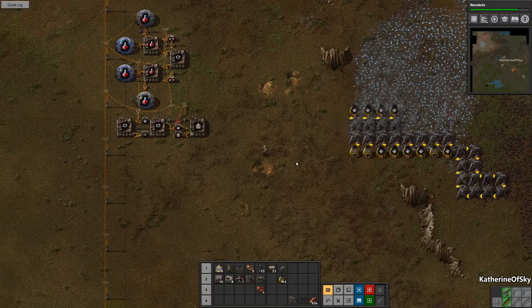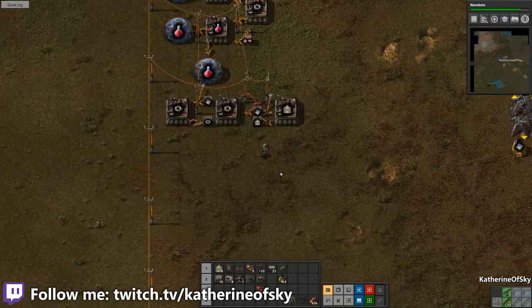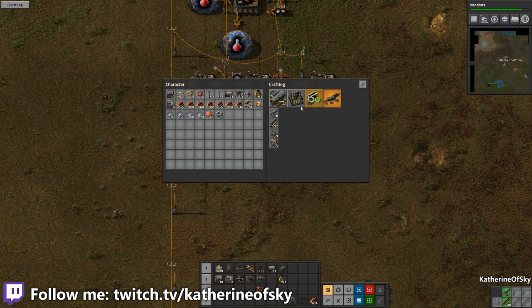Greetings and welcome back to Factorio. I'm Catherine of Sky and looking at our map we have a little tiny bit of pollution happening. We don't even know what's going on on this side and it's getting close to that base. So I think what we're going to do is start automating bullets.